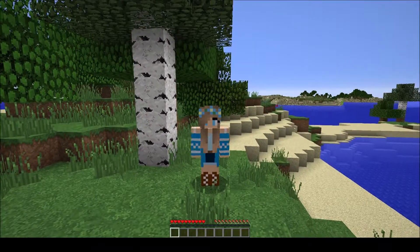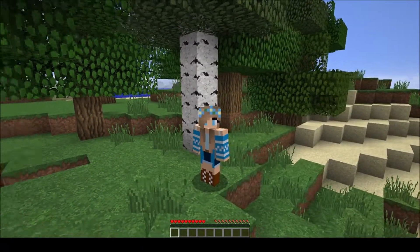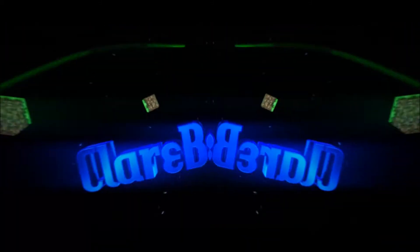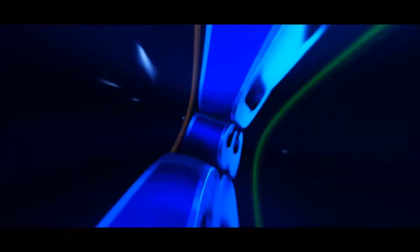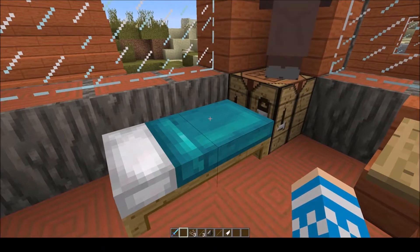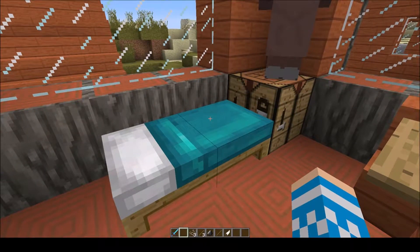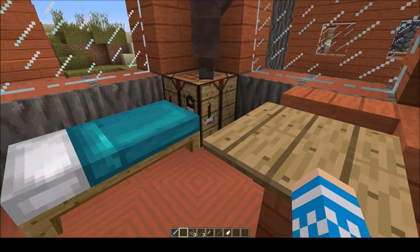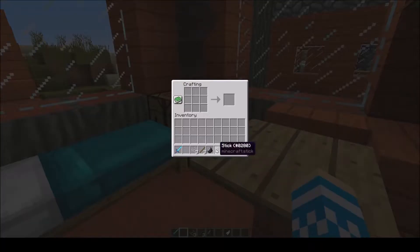Hi guys and welcome back to the next Minecraft Advancement episode. Our next advancement is called Take Aim, and this is just to shoot at anything with a bow and arrow. It doesn't matter whether it's a hostile mob, a villager, or a passive mob — as long as you shoot at something. So for this we need to make a bow and some arrows.